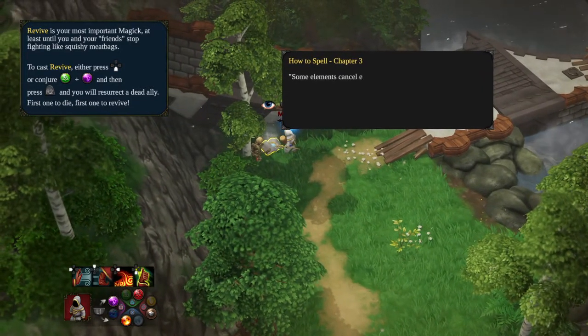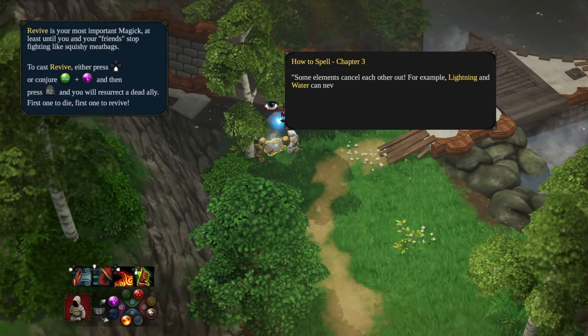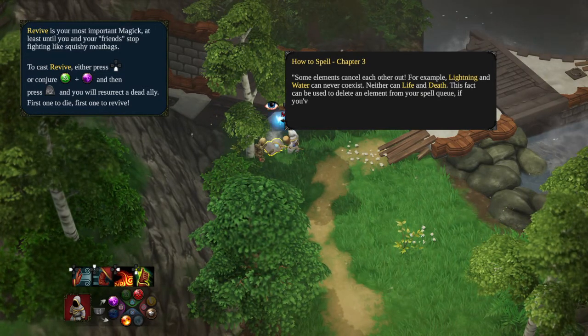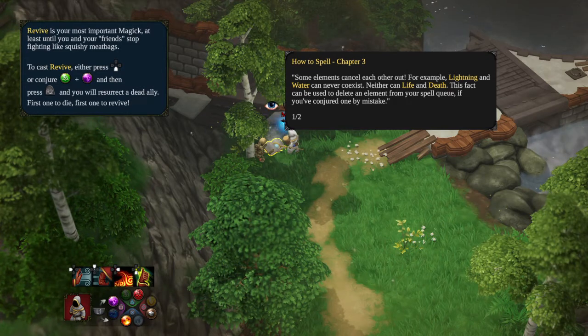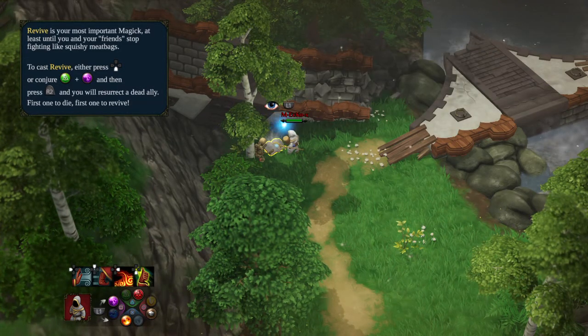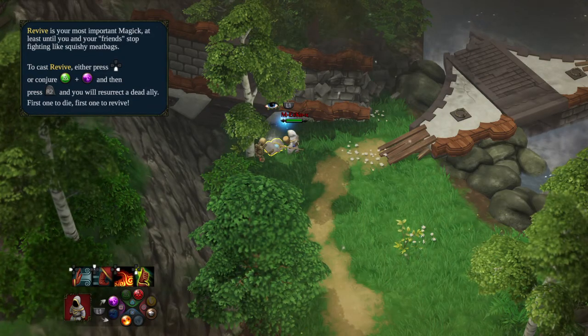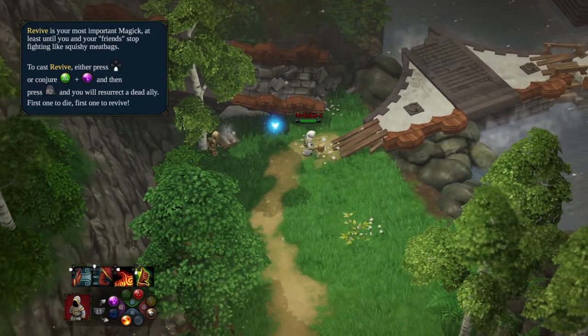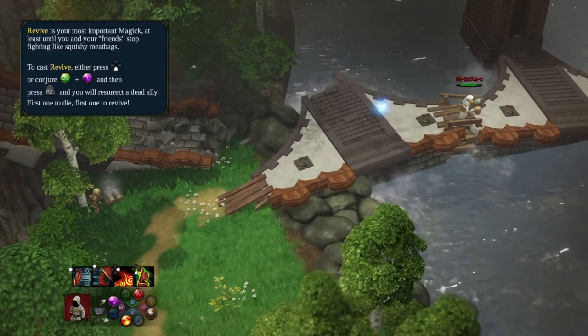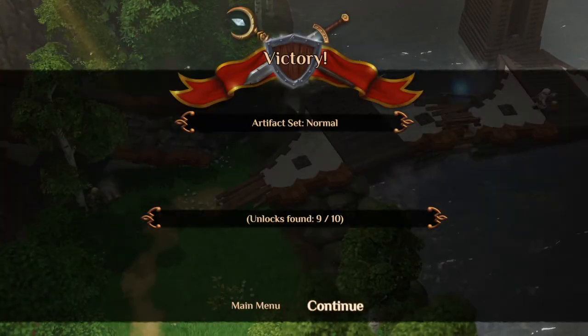The in-game tutorial explains: some elements cancel each other out - for example, Lightning and Water can never coexist, and neither can Life and Death. This can be used to delete an unwanted element from your spell queue if you've conjured something by mistake. That about covers the main content of this quest.